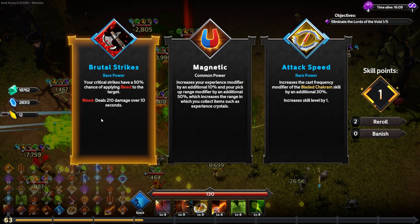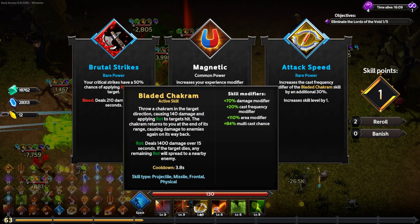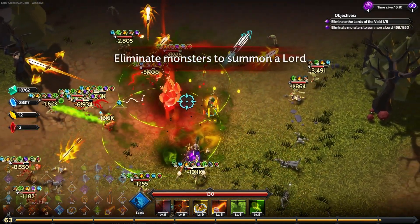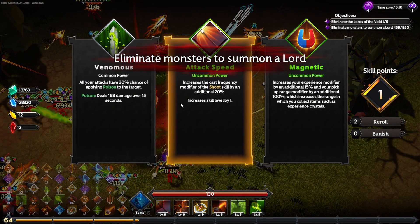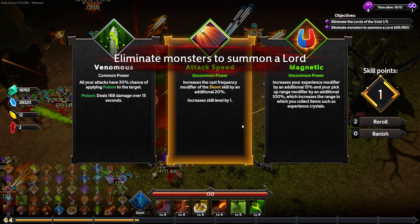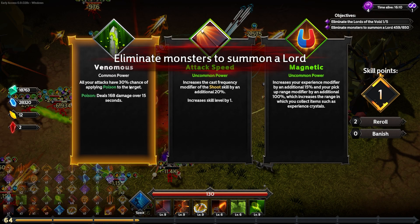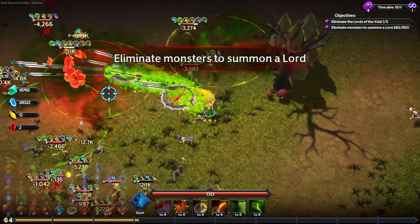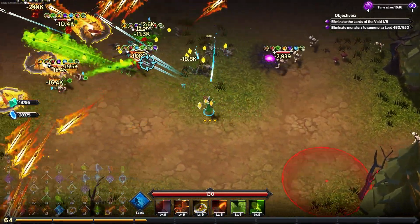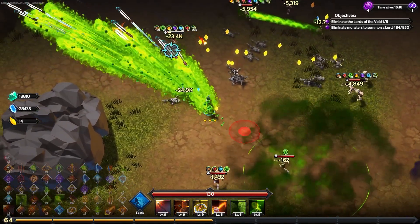My critical strikes have a 50% chance of applying bleed, which does 210 damage over 10 seconds — great because we crit strike like crazy. A 30% chance of my attacks applying poison is just even more poison on these guys. I'm relying pretty heavily on damage over time to mess up bosses, so more poison stacks are good.